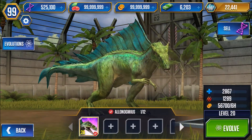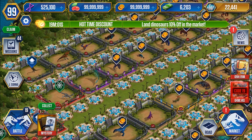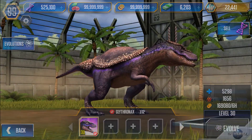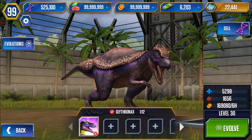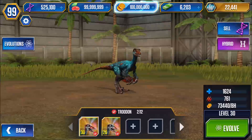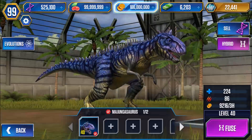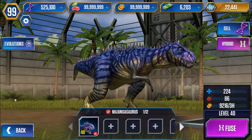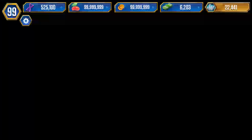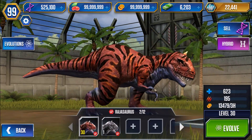A level 20 Alonagmius — sorry, I'm probably butchering these names. A level 30 Clithronax, I have a level 30 and 20. Trudon. Majungasaurus, level 40. I sold a lot of the extra dinos I didn't need so I got more DNA. A level 30 Rajasaurus.